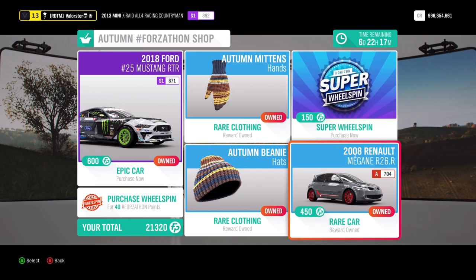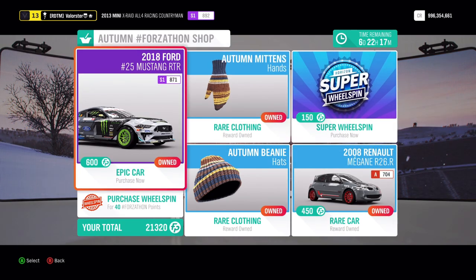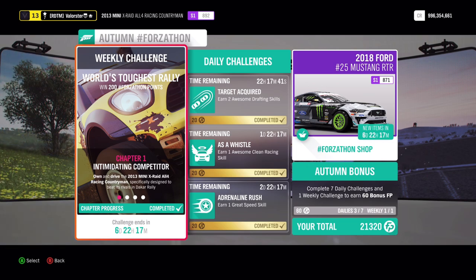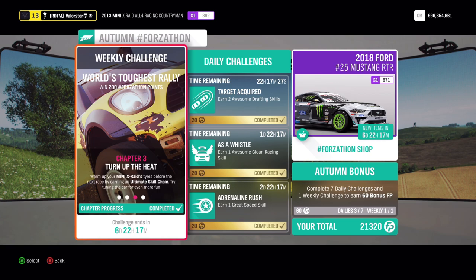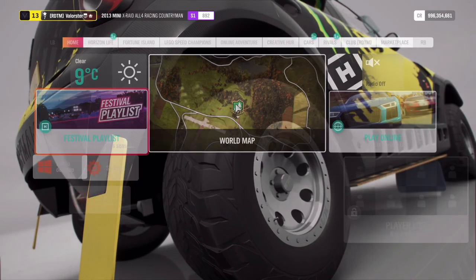If you have enough points you can buy it — not sure how it works if it's a new car, but that doesn't really matter. So let's have a look at the Forzaton. We need to own and drive the 2013 Mini X-Ray, get three kangaroo skills, an ultimate skill chain, and four cross-country series. We need three kangaroo skills, and while you do those just keep going until you have the ultimate skill chain — that's when you bank 20,000 points.